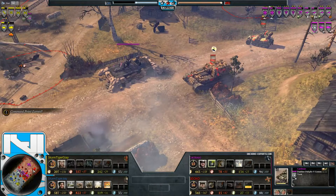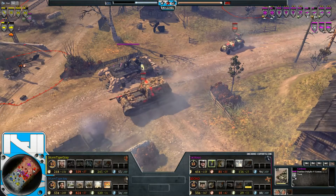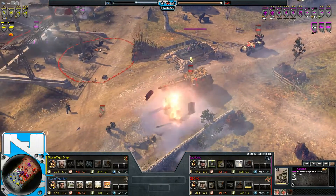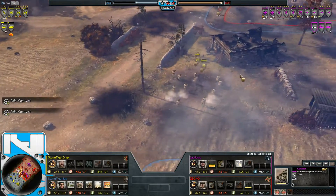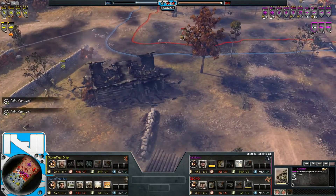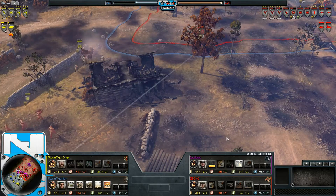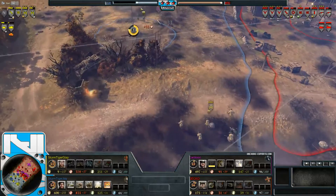The Elephant is now on the field. Black Phoenix has completely countered everything Sturmtigers threw at them — no commander advantage, no manpower advantage, no build advantage, and they don't even have the VP advantage on the map. This game is over as far as I'm concerned.